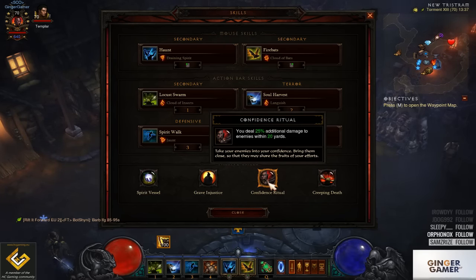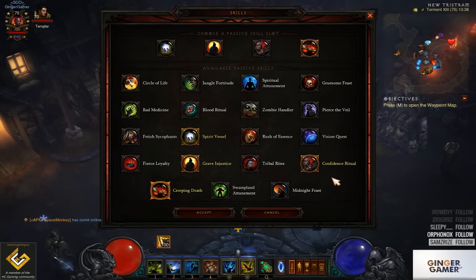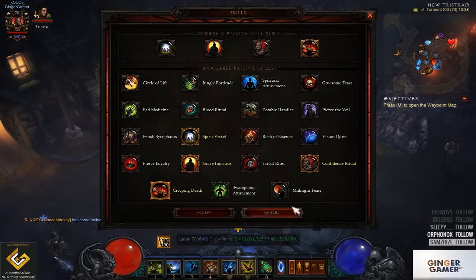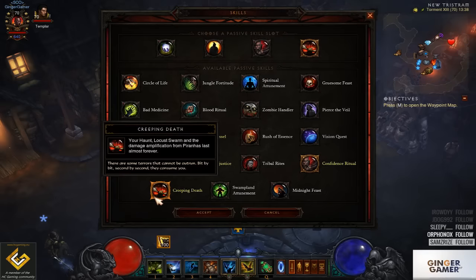Confidence Ritual — you deal 25% additional damage within 20 yards. Obviously paired up with how close we are going to be, it is a damage increase. Creeping Death — haunt, Locust Swarm and Piranha amplification last almost forever. There is an alternative depending on your play style: I did try dropping Creeping Death and going with Piranhado for 20% increased damage with mana cost increased by 30%. If you run this you definitely want to take Jaunt off and go for the mana regen. I also tried Gruesome Feast — every time you pick up a health globe you get 10% maximum mana and intelligence — but as you get higher I preferred to go back to Creeping Death.